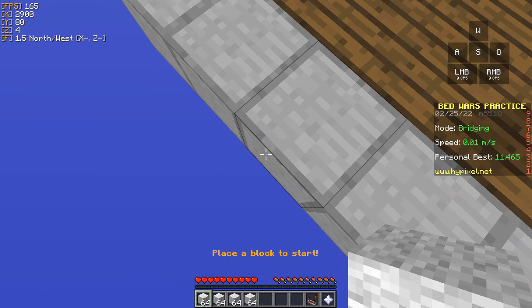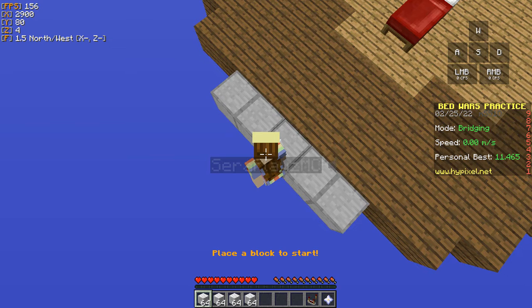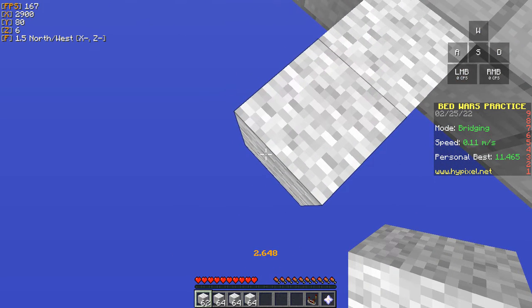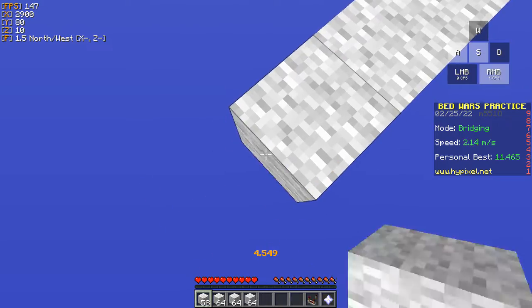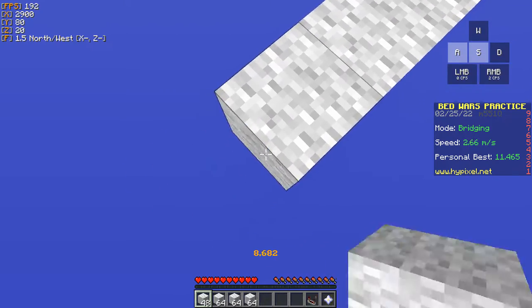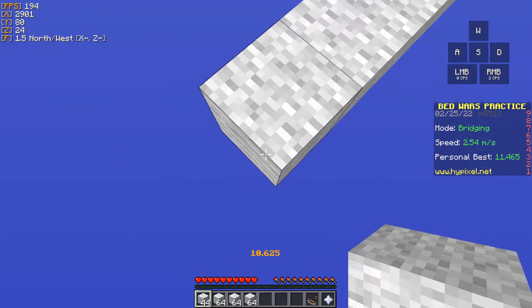We're gonna angle it about here — it looks like this. You're gonna press A and then S, and then unshift while placing a block at the same time. It's gonna be like this, and you're gonna shift again. You're gonna keep pressing A and S, and keep shifting, unshifting, clicking, and unclicking.